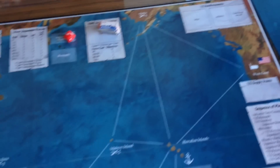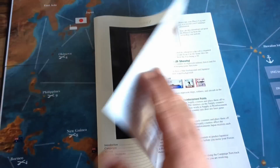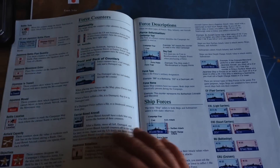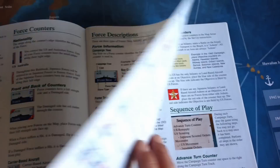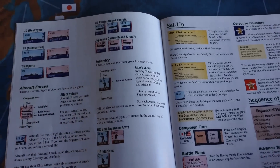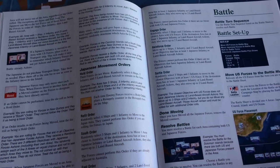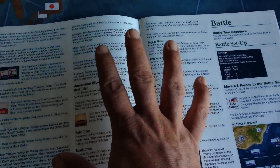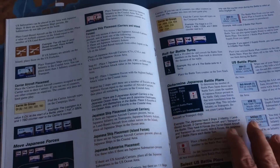The battle mat is card stock — very nice, thick, and glossy. Finally, we have the rulebook. It is a standard DBG rulebook, more narrative in style, with a lot of good pictures and examples included with many of the rules. I have some rather pointed comments about this rulebook that I'll share later. It's pretty standard fare for DBG — great for reading and getting the gist of the game, but not so great when using it as an in-game reference.